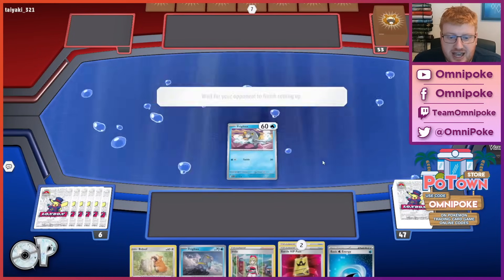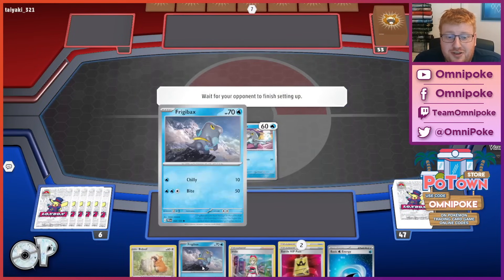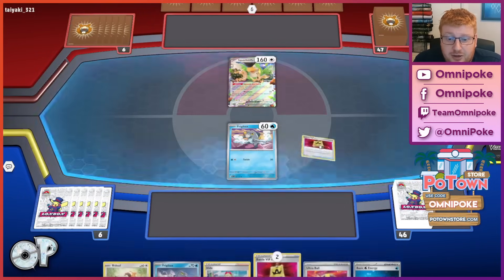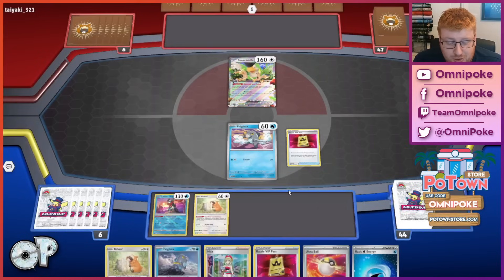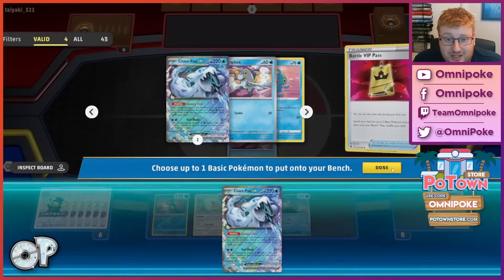Getting into this first game, we have a really strong start with the double VIP, a few basics already in hand, and an Irida as well — so everything you kind of want. We are getting to go first, so this is going to be one of those games where, when you get the ideal board state, this deck can look incredible, and I think that's what we're going to see here.